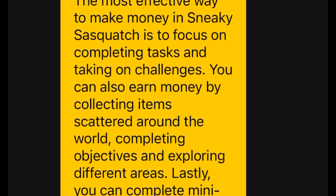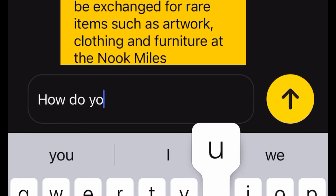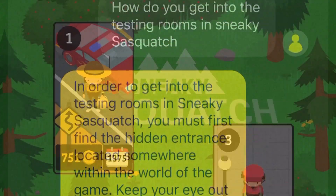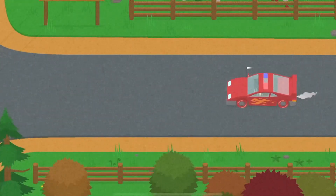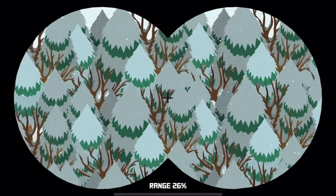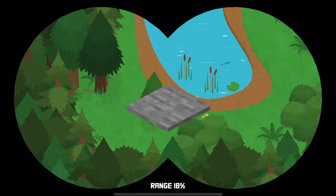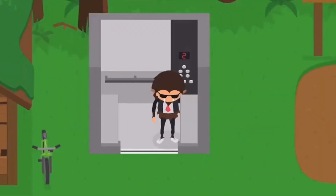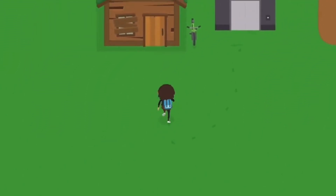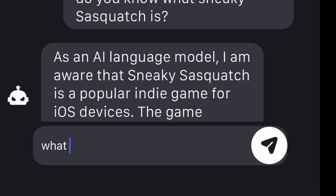How do you get into the testing rooms in Sneaky Sasquatch? You must first find the hidden entrance located somewhere within the world of the game. Keep your eye out for pressure plates on the ground or in the trees, as they might contain the switch to open the door. Once you find the entrance, interact with it to gain access to the testing rooms. I don't trust this chatbot.